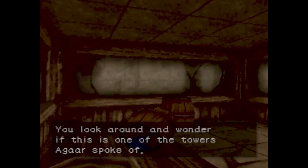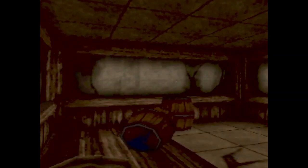It says you look around and wonder if this is one of the towers Agar spoke of. Plot twist, it is. Simply dismiss this text box, and I will go ahead and spoil — there's nothing in this room for us to collect. We simply need to turn around and go through the doors.